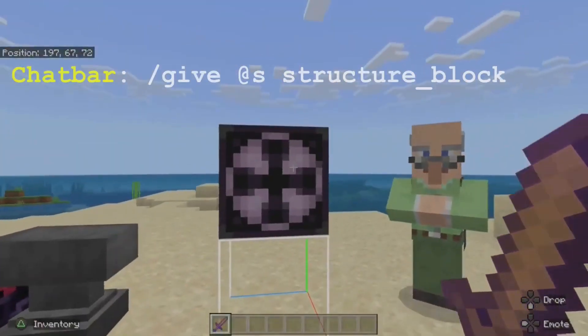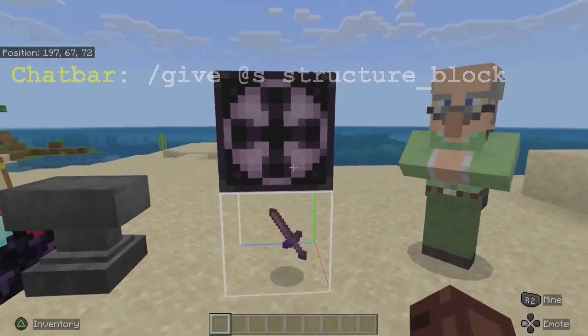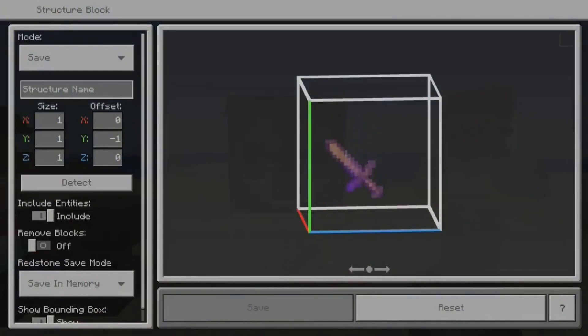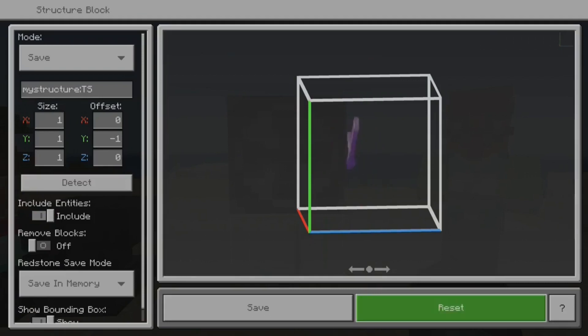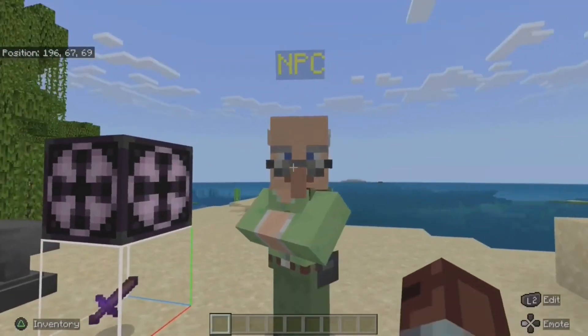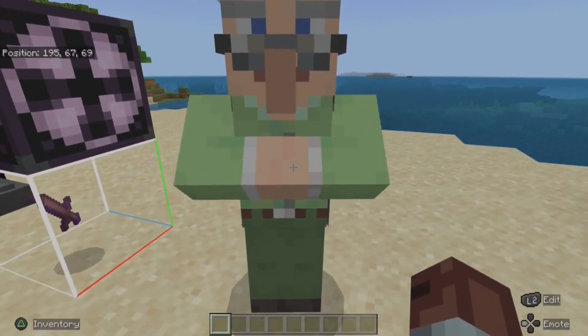Now we're ready to save the item using the structure block. Use the chat bar and type the on-screen command to obtain one. Drop the item within the frame of the structure block — you can adjust the size of the frame using the X, Y, and Z values. Give the item a name that will be used later in the command. We'll use 'TS' for Training Sword to make it easy to remember. Ensure 'include entities' is selected, as the sword is an entity, then hit save.